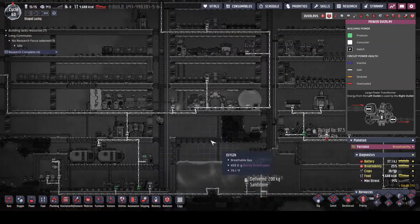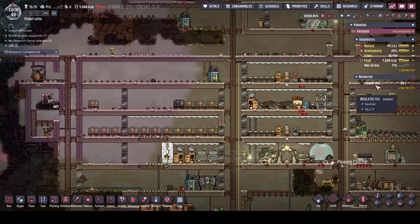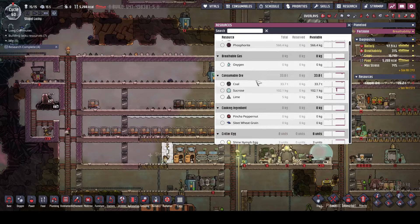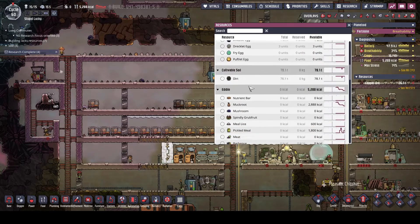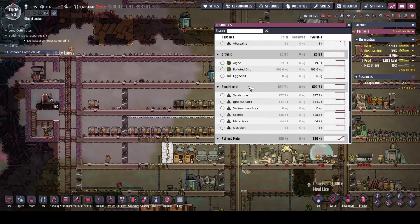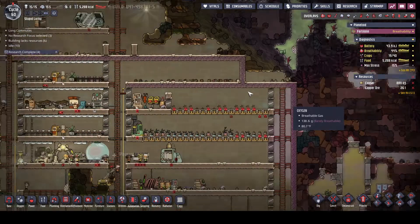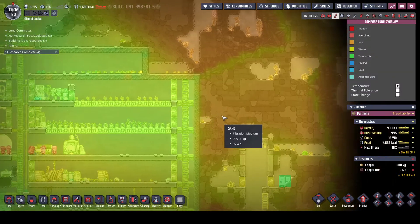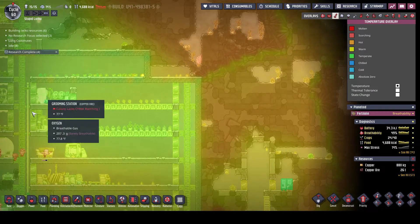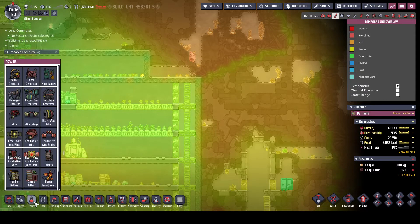We're still not quite up to par on our power generation, but we are getting close on refined copper so that we can get started on things. Copper ore - what I'm going to do is hack my way into this side over here. While these guys are over there working, I'm going to plan some stuff out power-wise. So we're going to need another ladder.